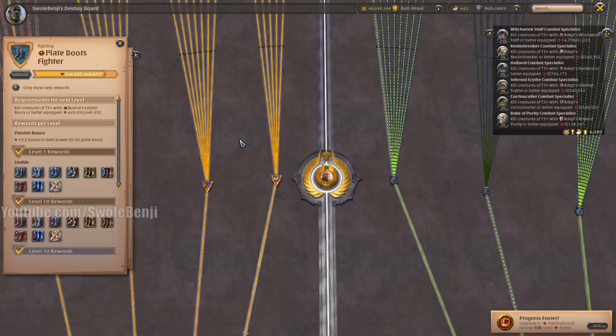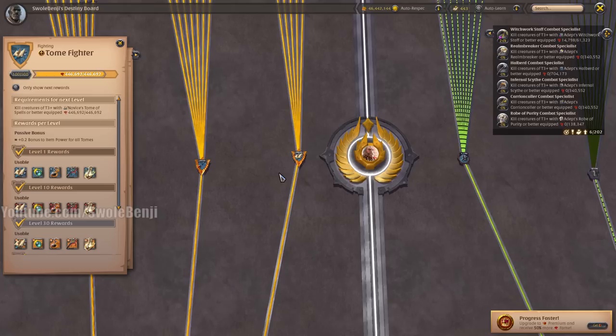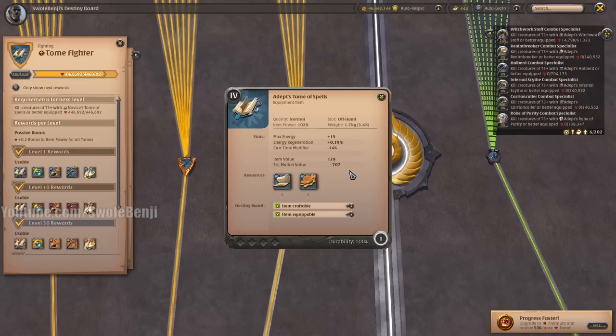This is all one take, completely unedited. We're beginning with the Tome Fighter, starting with the Tome of Spells. This is an offhand item that will decrease your cast time and give you a little bit more energy. This is one of the cheaper offhands in the game. You're going to primarily use this if you're throwing away a set in the black zone or the red zone, or if you are a spellcaster build — the Tome of Spells is your go-to item.